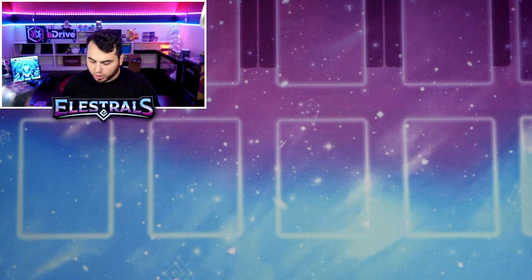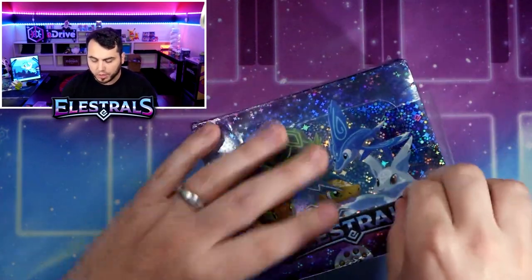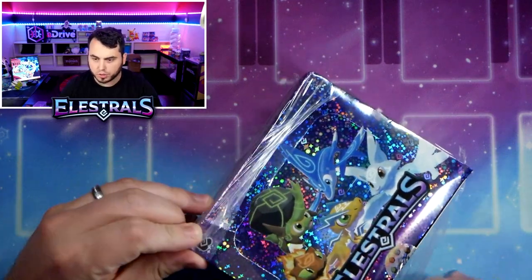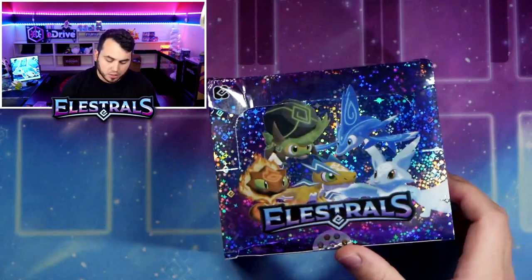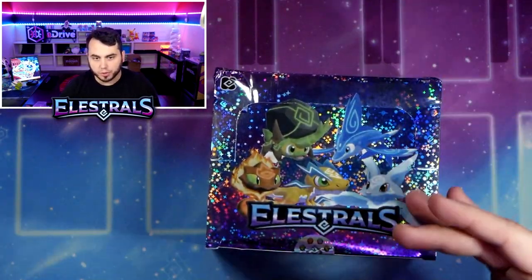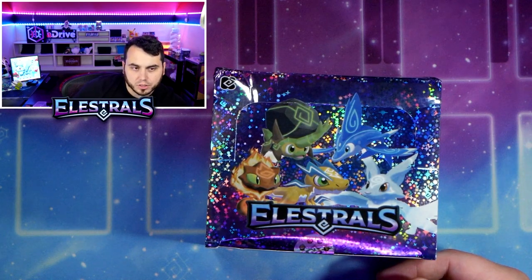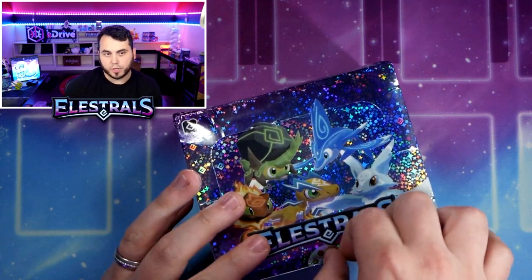We're going to crack this box today - it's already beat up, so we're just going to rip this one open and have a little fun. I'm going to answer some questions. Fun fact: Elestrals' colors are purple and blue, there's a gradient there, and those are actually my wife and my colors - our wedding colors.